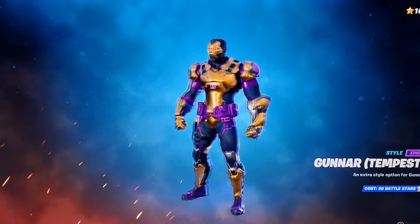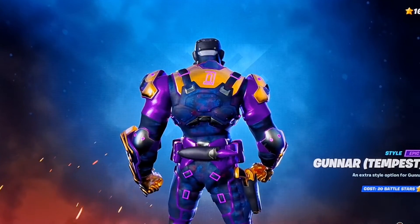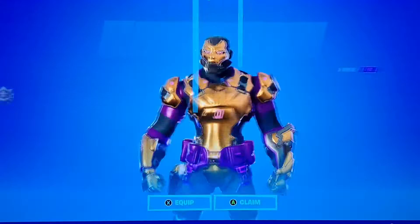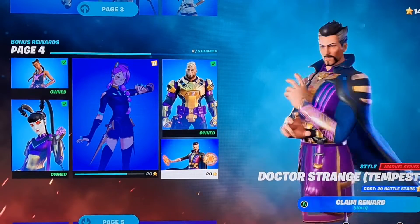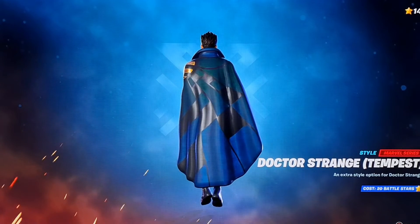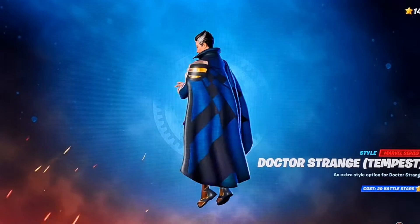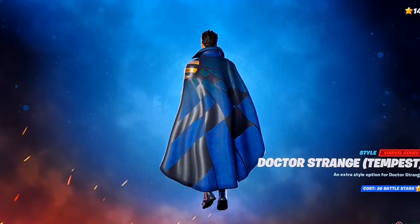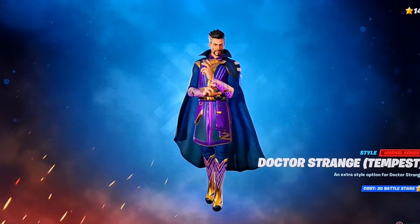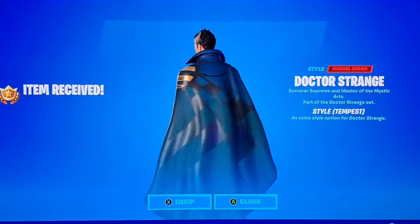And then we have Gunner Tempest — he's basically just purple, as you can see. He's got that red and blue on the back plate, and then gold and purple of course. Very clean — purple is a very cool and clean combo. Here we got Doctor Strange, and he's got that checkerboard pattern, blue and black this time, which doesn't look as clean. The Doctor Strange purple style would look very clean without the cape — the cape kind of ruins it. I wish you had a style that could take off the cape, because I would be rocking Doctor Strange a lot, but I don't wear him because of the cape. Overall pretty clean skin, just the cape is kind of big.